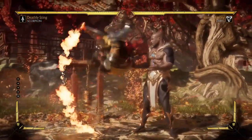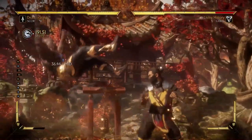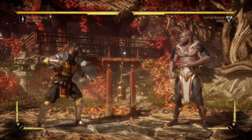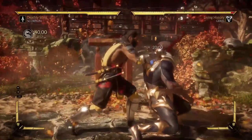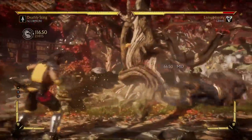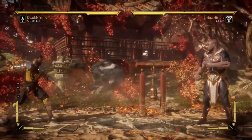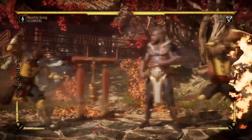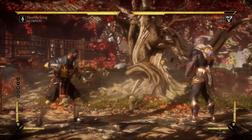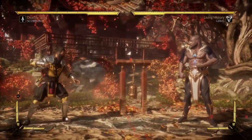Conversely, the reason I can say Scorpion is one of the best characters is because he does have a few problems. Mainly, he has real trouble opening people up. His mix-ups are incredibly slow, very easy to react to. Really the one mix-up threat is throw, as Scorpion lacks any sort of overhead starter in most variations. Even in variations where he does have overhead starters, they are very slow and very unsafe. Scorpion is incredibly unsafe — teleport, spear, pretty much any move you can think of. Most of his combo strings are very, very unsafe, so you have to be very careful.